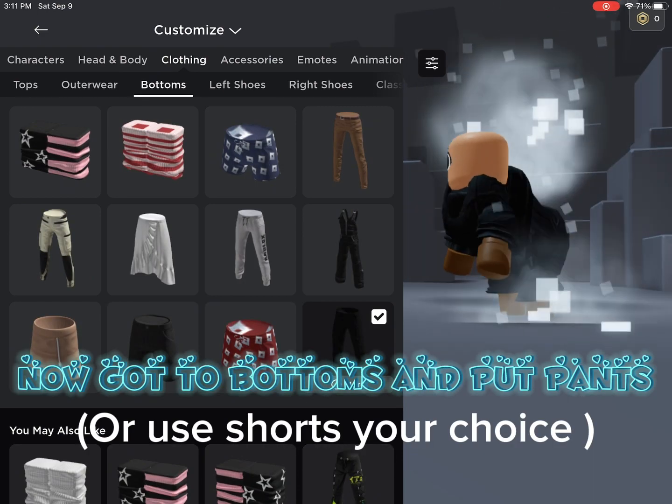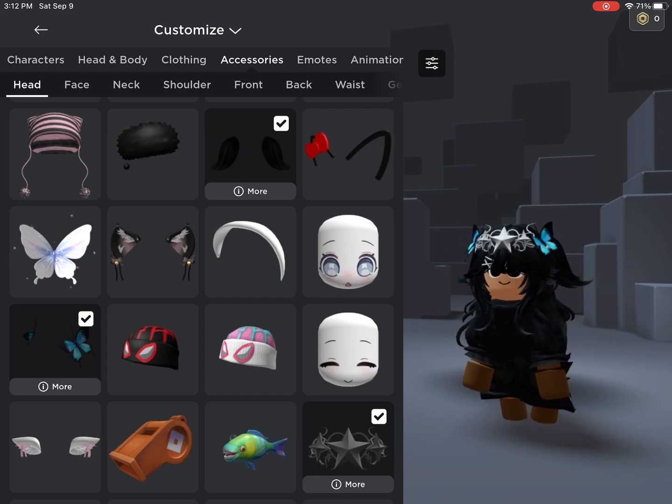Now go to bottoms and put pants. Pick some accessories and you're done. Buy butterflies.